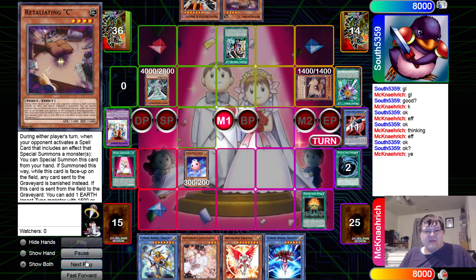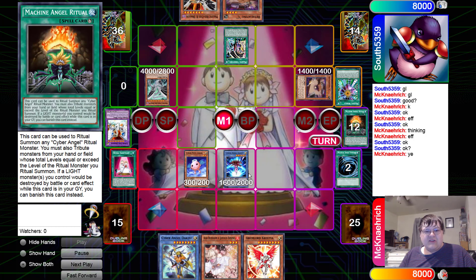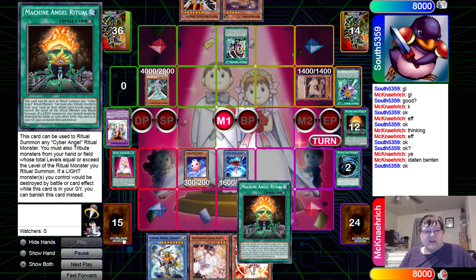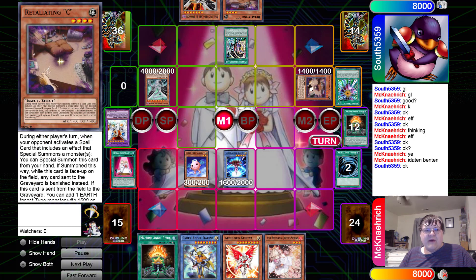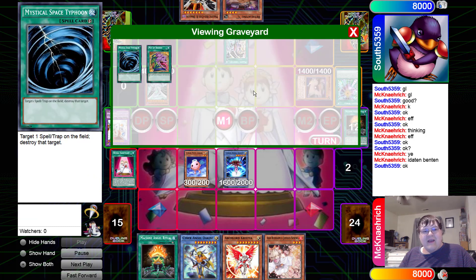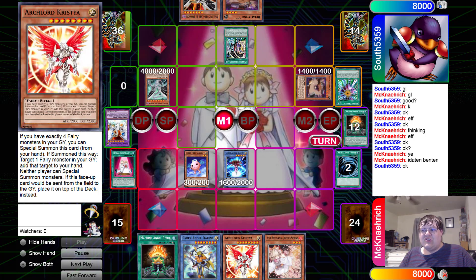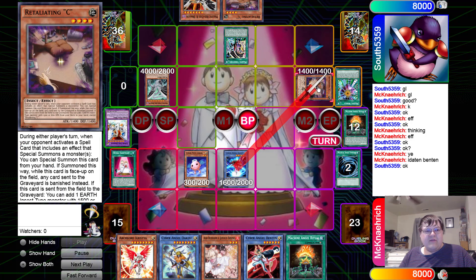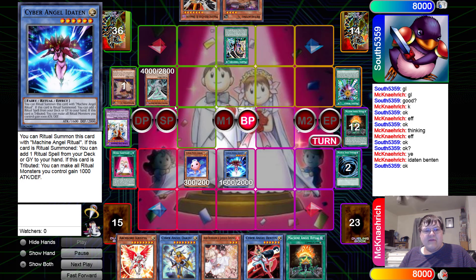We're going to lose a couple of friends and won't get a search here. Down comes E-to-10: you can add one ritual spell from your deck or graveyard to your hand, and if this card is tributed all ritual monsters gain 1000 ATK and DEF. We get a free search for another Machine Angel Ritual. Probably don't have to waste a battle phase to clear out the Retaliating C, and we're not seeing the Arch Lord Christia drop anytime soon — which is a good thing.